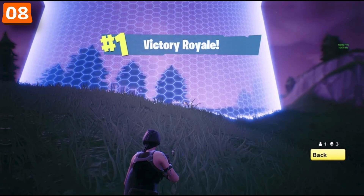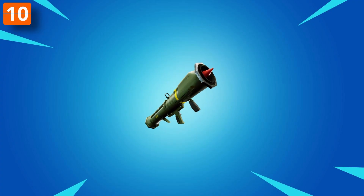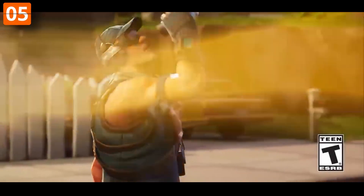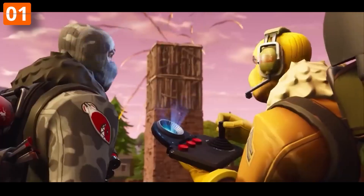I always get nostalgia when I see what the old storm used to look like — you really don't realize how different it was until you look at the old cool hexagon design. Just like the guided missile launcher, which was a classic weapon that made getting eliminations a piece of cake. All you had to do was shoot it into the air and steer it until it found an enemy to target, and boom, free kill.